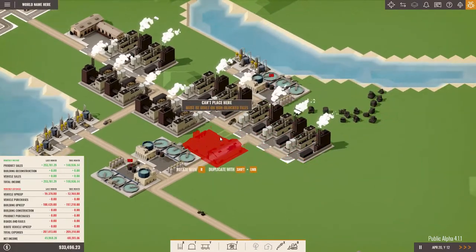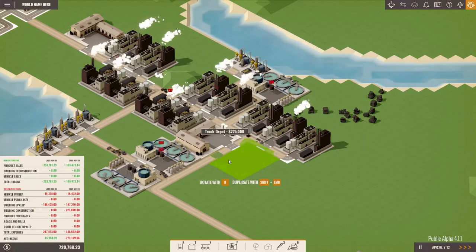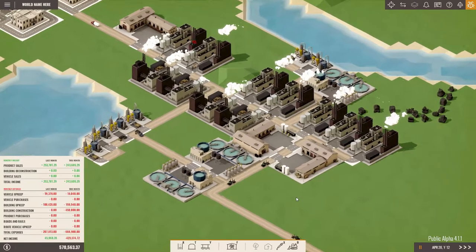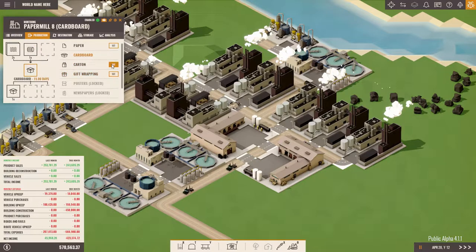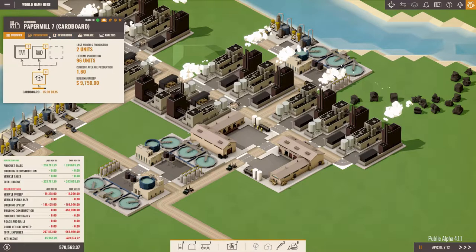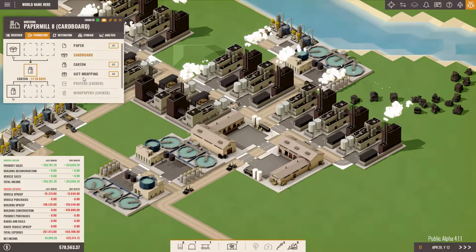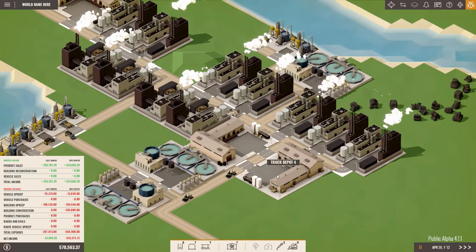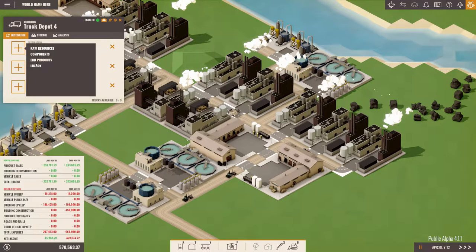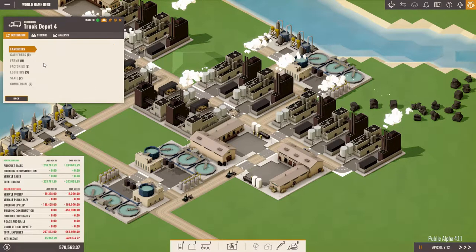We will place one truck depot here and one here. Now let's pause the game and rearrange everything. We have three carton mills over here — let's keep it like that — and two over here. The truck depot over here will choose cardboard as its component, and then we will send to factories nine, ten, and eleven.